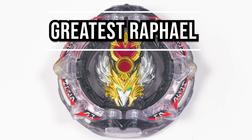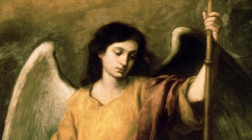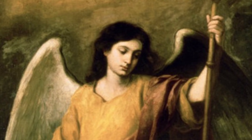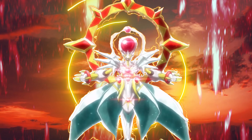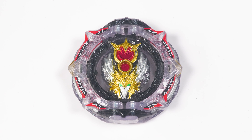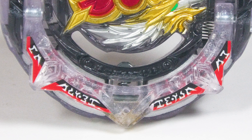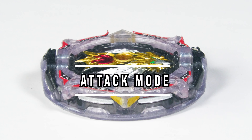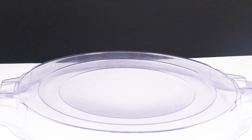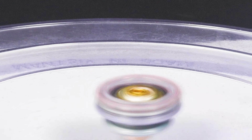So we have our layer, which is Greatest Raphael. This is based on the Archangel from Christian Mythology. Raphael's shape is pretty circular — it has about six spikes in total on the layer, three on each side. This is what we call attack mode. Now, with a strong shoot, thanks to the overdrive system, it basically raises up and creates a sort of halo effect.